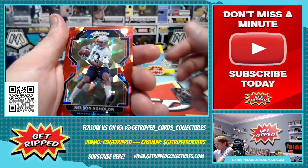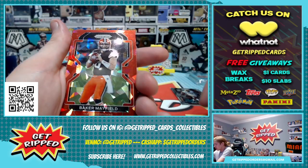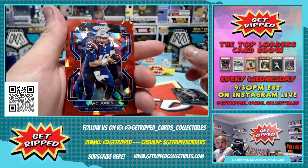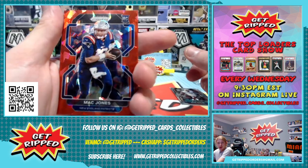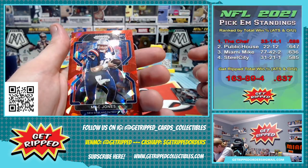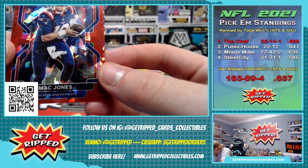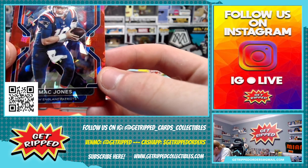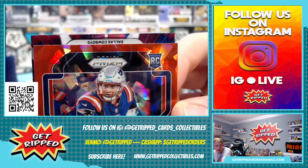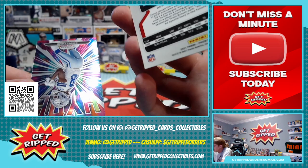Nelson Aguilar red cracked ice. Logan Thomas. Baker Mayfield. Mack. And then — Mac Jones, my boy! Wow, big time pull, big time card right there. What's the centering like on that? Looks pretty good. The edges look a little sketchy — you can see in the top left corner up here there's that little bit sticking out. But that's a very sweet card right there.